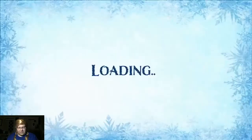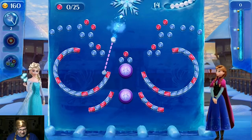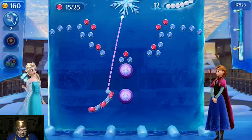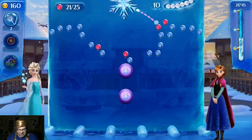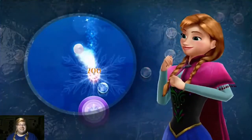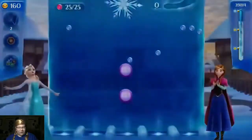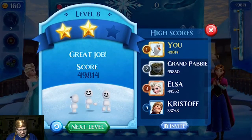Alright, Level 8. Break all red ice blocks. Well, that's cool that Oaken is in this game too — like, all our favorites! I wonder when Sven and Grand Poppy are gonna show up. Thank you, Elsa! And they have their own little catchphrases whenever you're doing good. Yeah, take that! Do we have the snowflake? Yes, we do! Kabow! Nice! Final score is 49,814! Thank you!